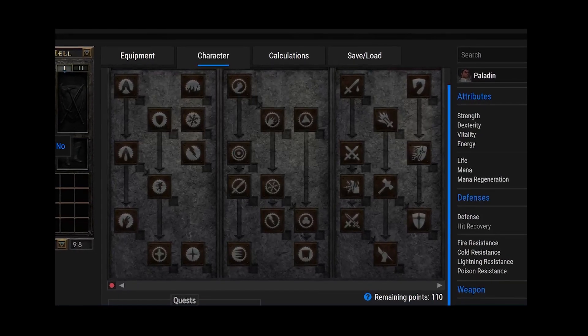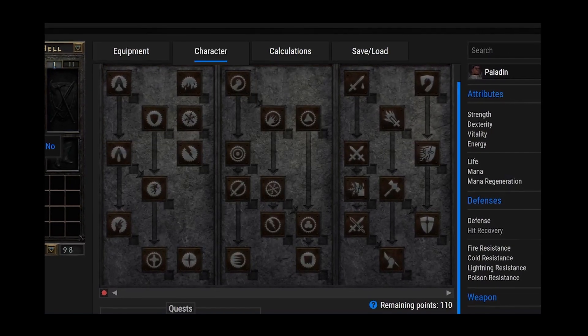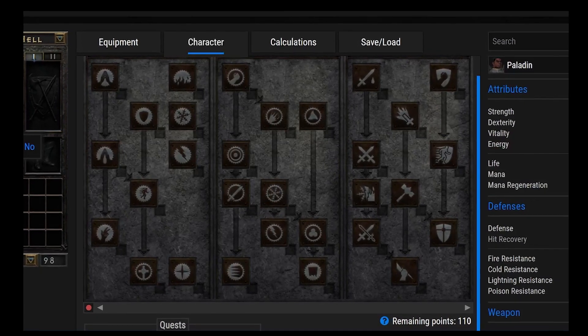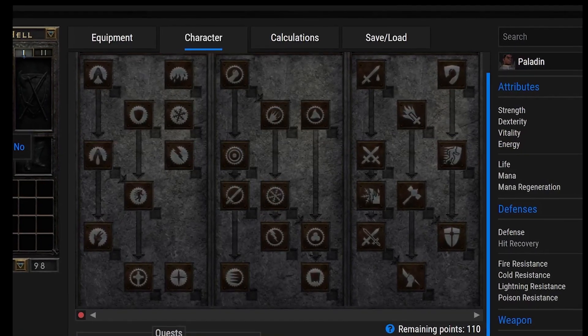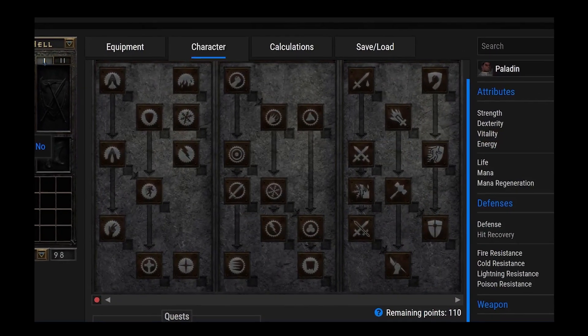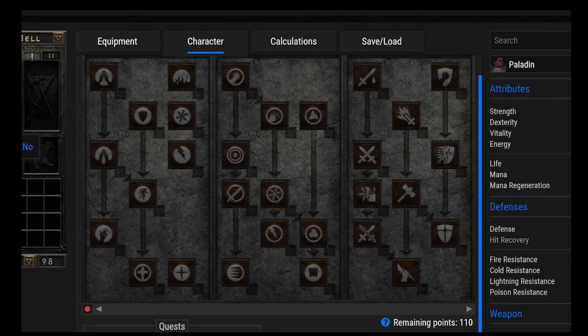Hey, great to see you again. It's Toy House here, and today we're going to go through all 30 of the Paladin abilities. This is very much a beginner guide, but it's good to know if you're still deciding what class you want to play — what abilities do you get access to if you play the Paladin. So we're going to go through all 30 of the Paladin's abilities and start with Salvation.